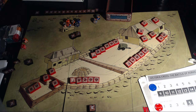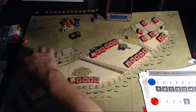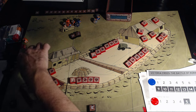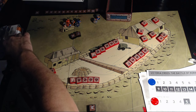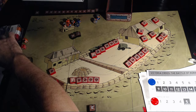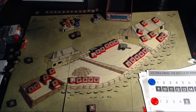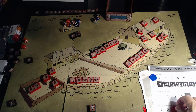Now we check for victory. We look at the Zulu strength points eliminated this turn — we count up 23 Zulu SPs eliminated. The Zulus score 1 point for every Brit block eliminated and 6 points for burning down the hospital. Destroying the water cart did not happen this turn.